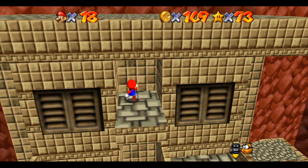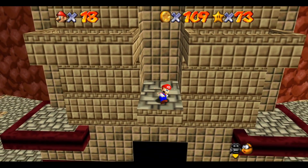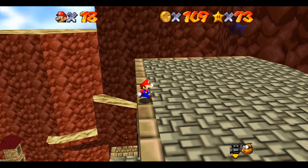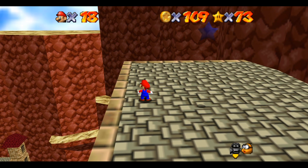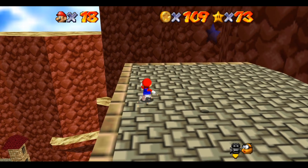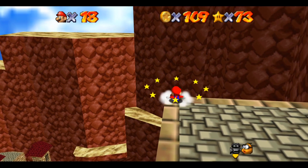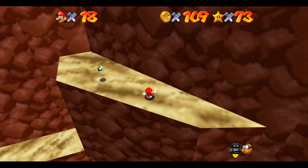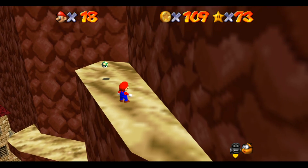Halo 2 was already the most difficult Halo game on Legendary in my opinion. Those cliffs there — I don't think I ever tried to jump on those, let's see what happens. Halo 2 has a special skull that I think is exclusive to that game which makes all the enemies have permanent active camo, so they're all invisible.